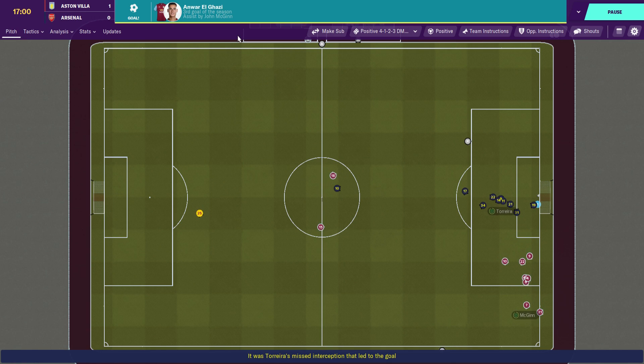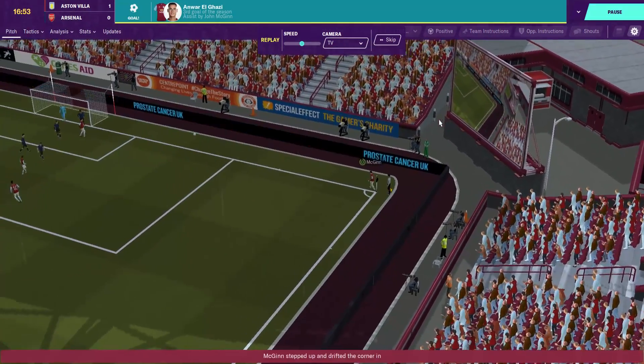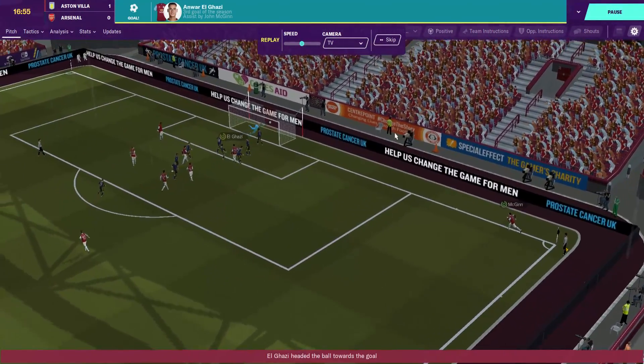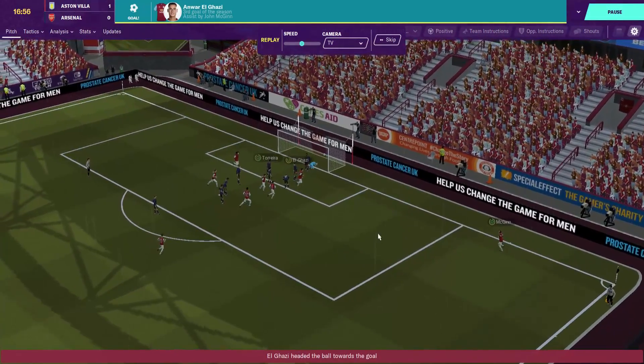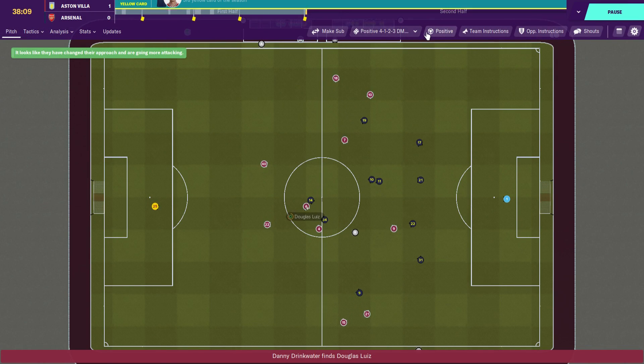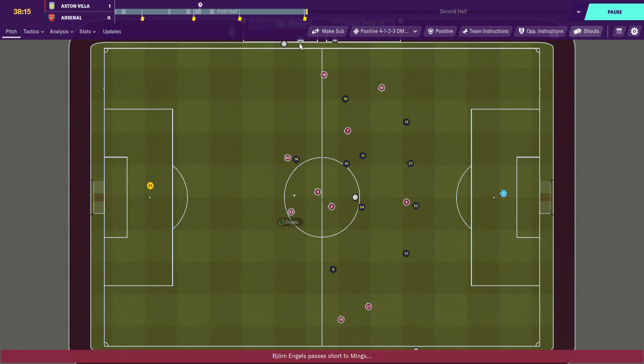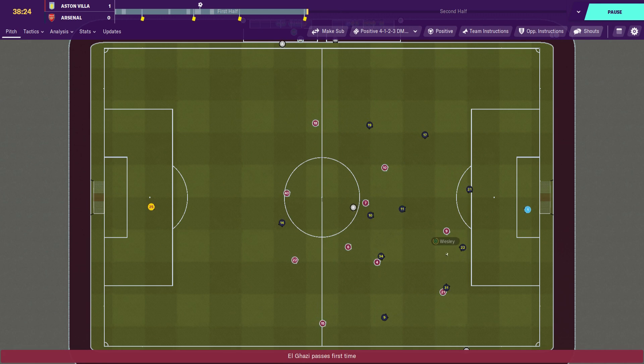It's 1-0! And it's El Ghazi again — I was about to say we've looked the better side in the final third, more threatening, and there we go, we've opened up the scoring through an El Ghazi header. Then, Engels to Mings — look at the way we pass the ball around. We look so confident against a team like Arsenal.